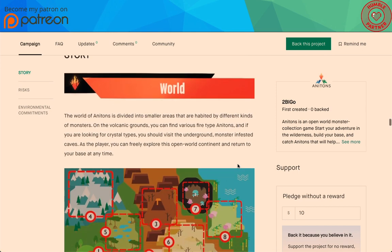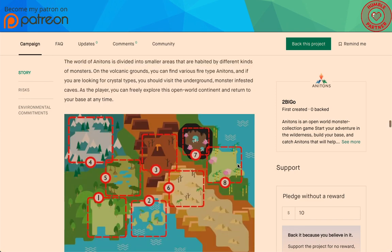Story: the world of Anatons is divided into smaller areas inhabited by different kinds of monsters. Volcanic grounds — you can find various fire types there. And if you're looking for crystal types, you should visit the underground monster-infested caves. As a player, you can freely explore and return to your base at any time.